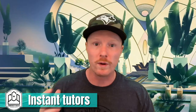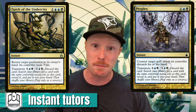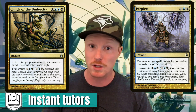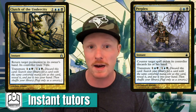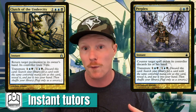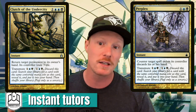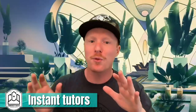Number four is a pair of cards as well: Clutch of the Undercity and Perplex. These are two demure instant speed tutors — one bounces and one counters a spell — but they also have Transmute. Transmute means pay three and then you search for something with the same converted mana cost as the spell, so you can instant speed tutor something that costs three or four. I like these because they have versatility: you can cast them for their regular effect or actually tutor with them.